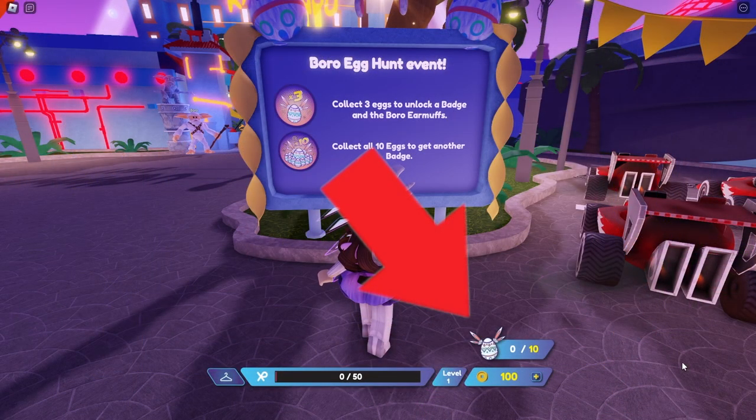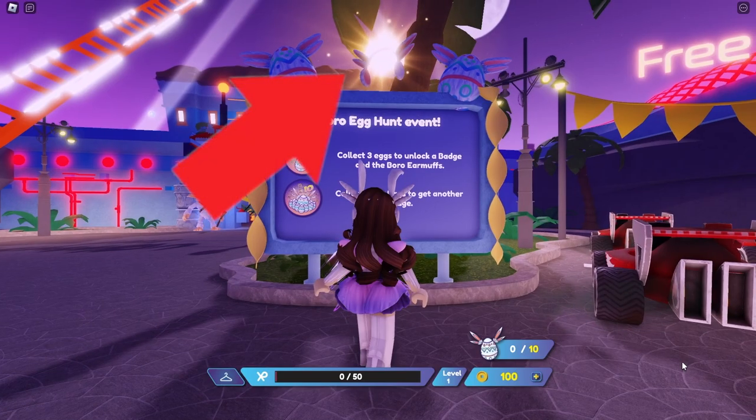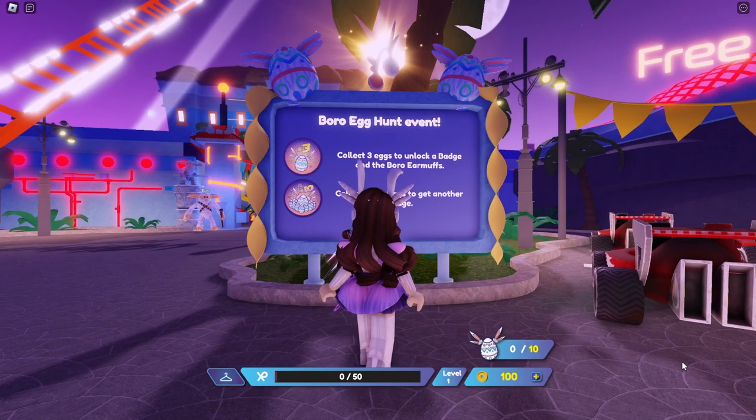Look for this little egg symbol here to keep track of your progress. Here's the prize that we get — that looks good, I really like it.